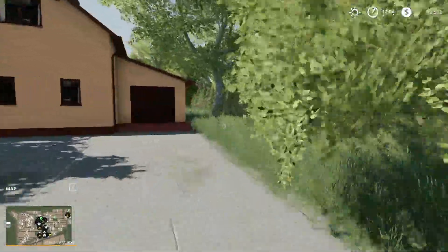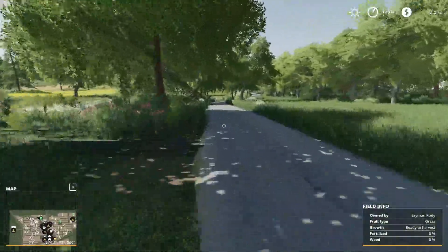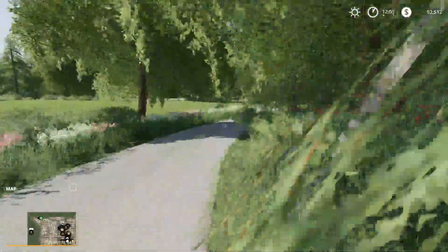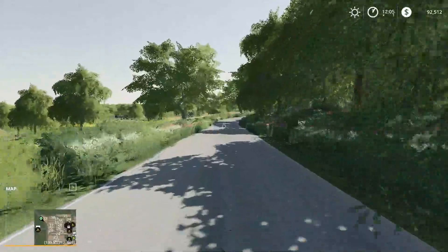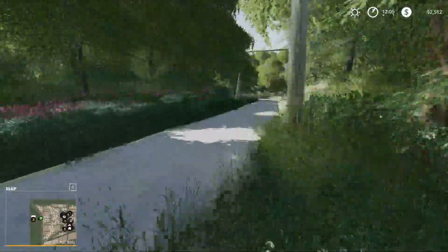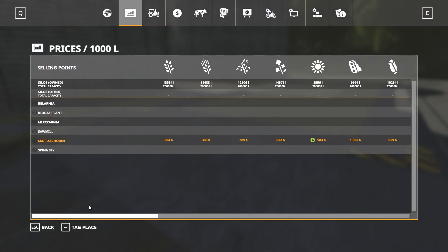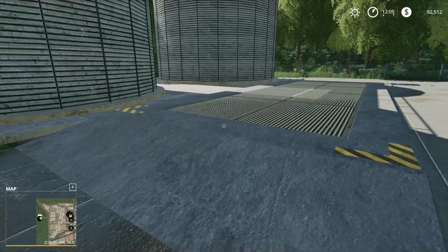A couple more sell points to look at — we'll head out this way along a road. This road takes us around and you can see a lot of small different fields. I thought this was the sawmill but this is actually the Skep sell point, which is going to take your wheat, barley, oats, canola, sunflower, soy, corn, sugar beets, potatoes and sugar cane.